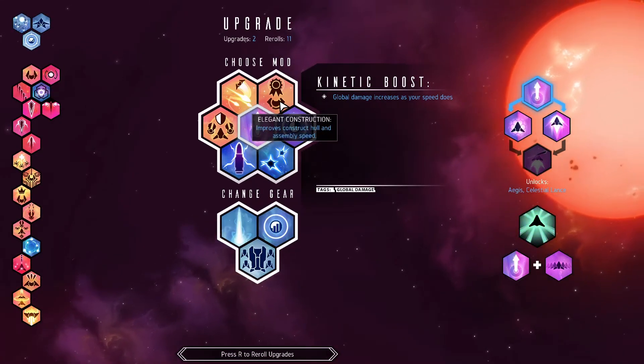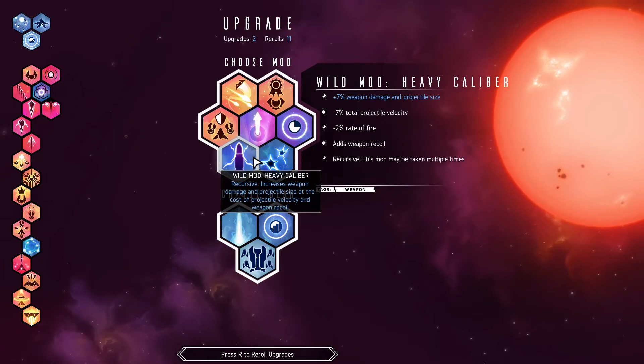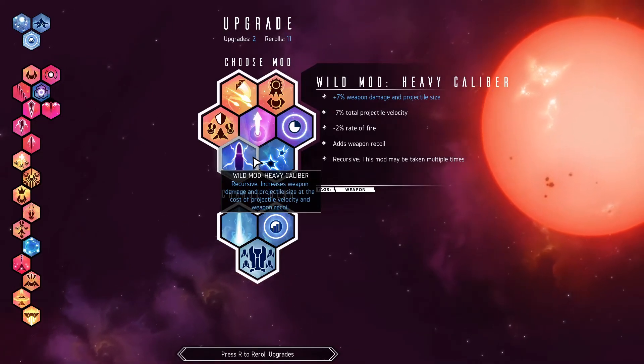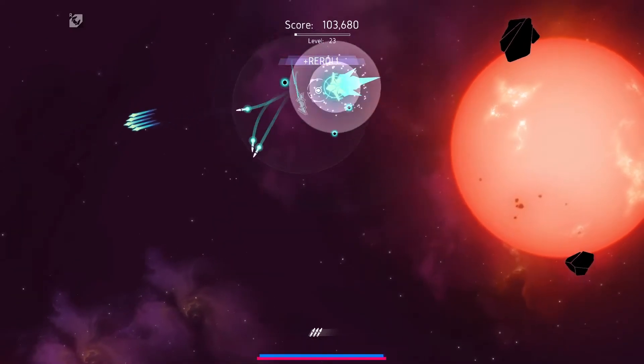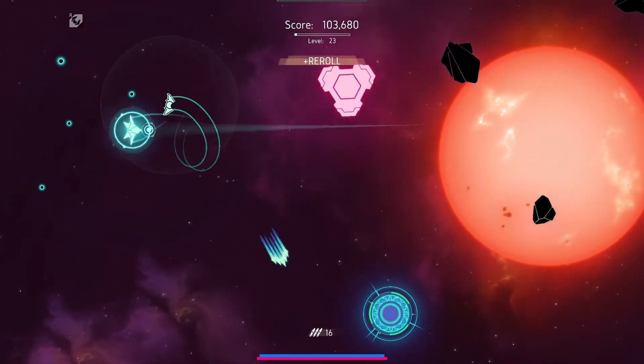I could get heavy caliber times three. There's snipe — now we just need to move down towards blink and we can get warp strike.